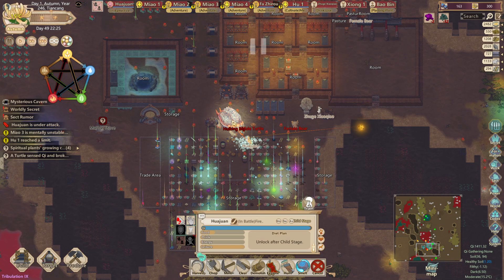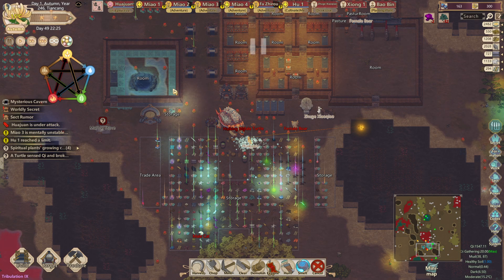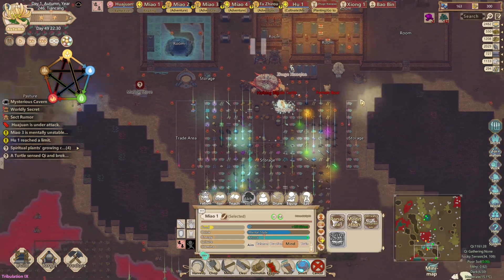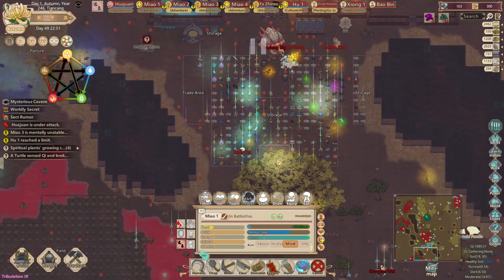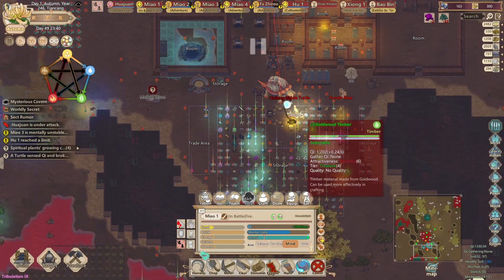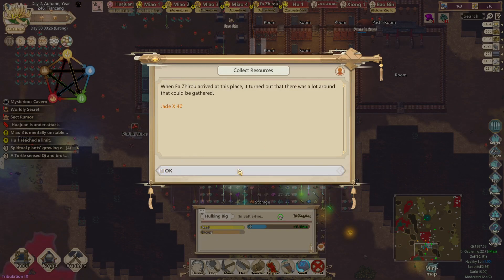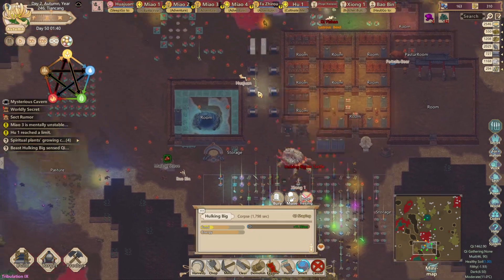What the heck is this guy doing over here? Okay, I think the dog can handle this one. I didn't have any turtles, so I'm definitely confused about that one. It seems I have to kill these animals that are nearby since they're breaking through. Sorry guys, but there's too much chi on this map so I have to kill you. Yeah, you too — I'm sorry, I know it hurts. This is the only way out — pain and suffering.